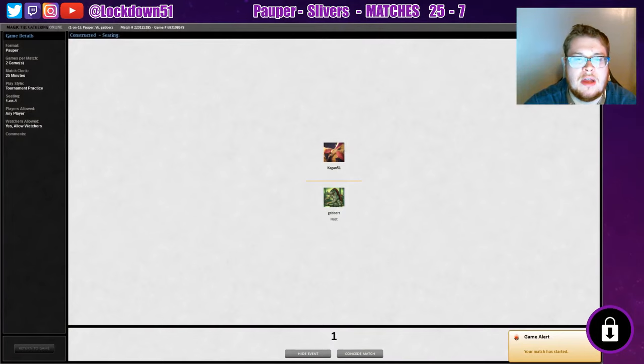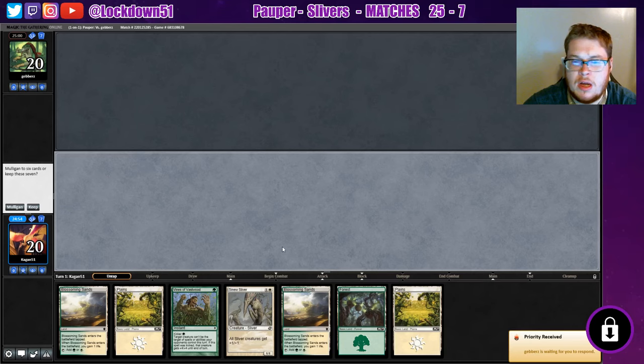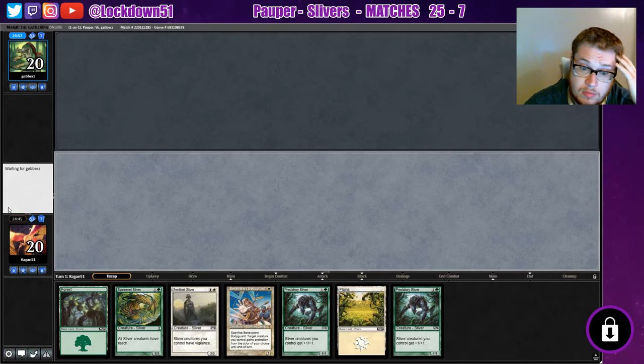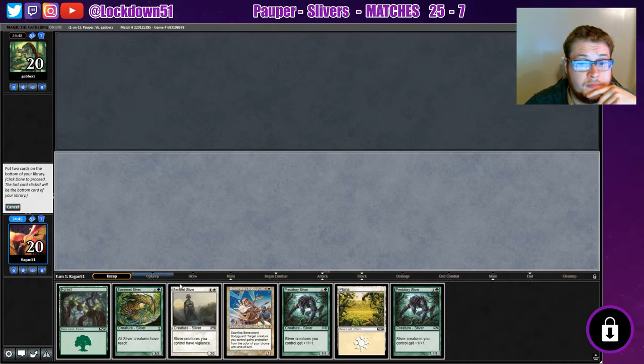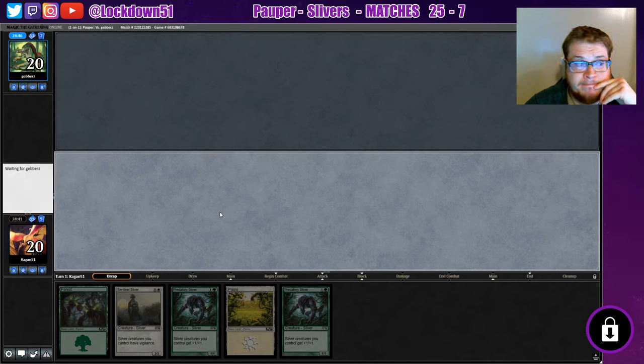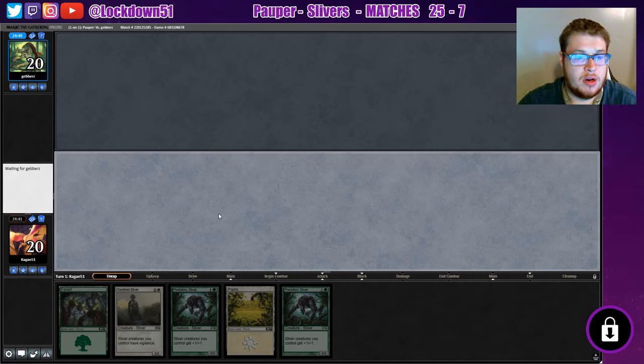Welcome back everybody, it's time to lock down some MTGO. We're playing some Pauper Slivers and we won the die roll. This is not a keepable hand, we're gonna mulligan. This is a pretty terrible hand as well — holy cow. All right, we'll keep this. Send our Spinneret and Benevolent to the bottom. Hopefully we didn't need our Spinneret but I'd rather keep the Sentinel.